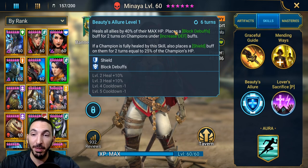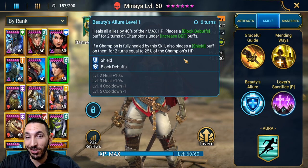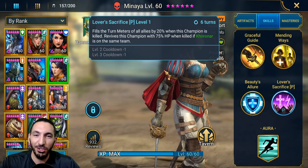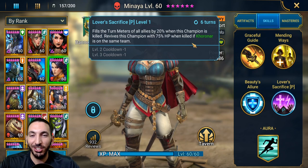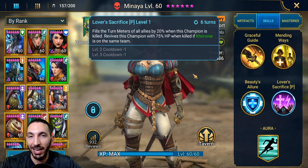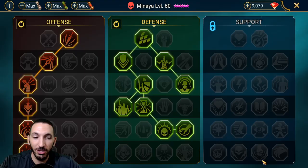If a champion is fully healed by this skill, it also places a shield buff on them equal to 25% of that champion's HP for two turns — and this cooldown goes down to four turns if you fully book it out. Minaya also has a passive: when she dies, she fills the turn meters of all allies by 20%. She also revives herself at 75% HP if Corona is on the same team — though Corona is a void legendary, so don't count on that revival.